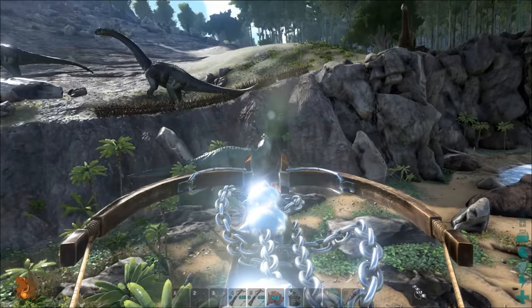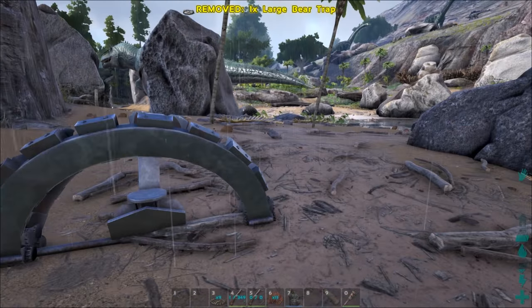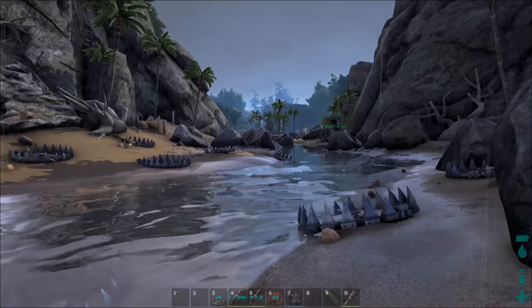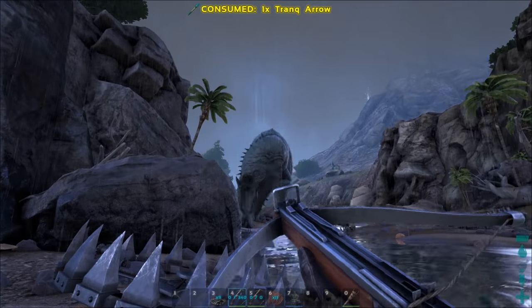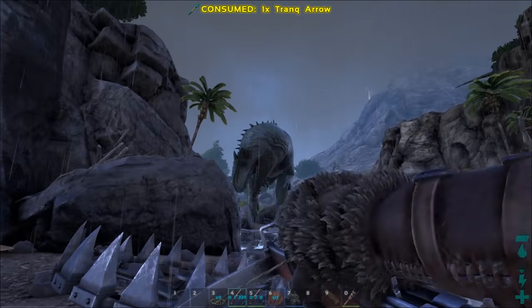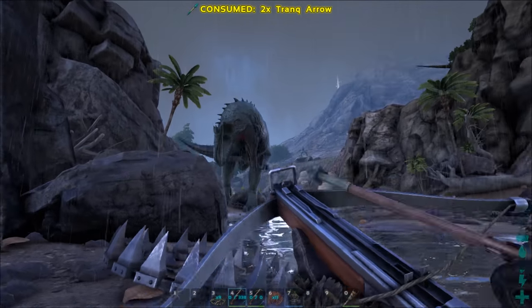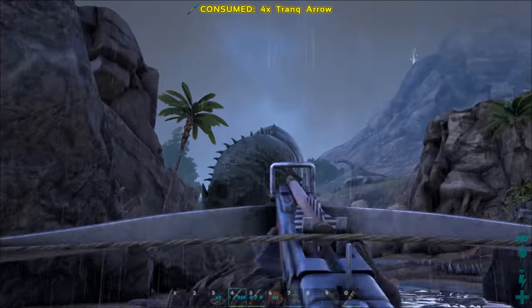The next method that could work but is not very good is to put a lot of large bear traps down and try to trap it. Each trap will hold the Giga for about 5 seconds before it bites its way free. I suppose you could do it this way, but it's going to waste a lot of resources making all these traps. Plus, with the amount of time you need to take it down, you're going to need a very long valley.